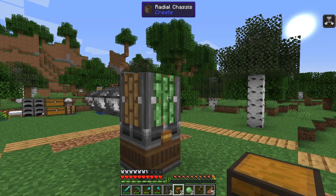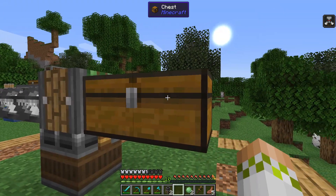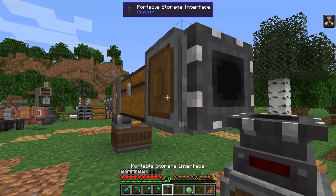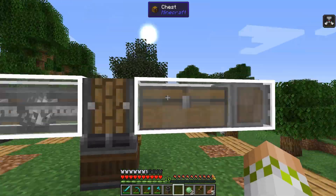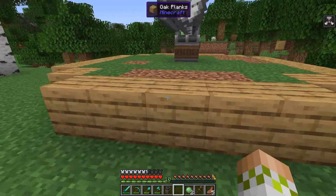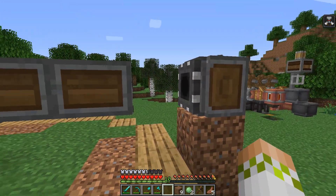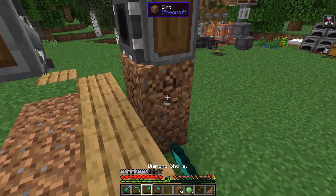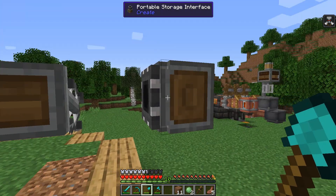We need to put down the onboard storage that will hold the kelp before it dumps it off — two chests is fine, we really only need one, but we're having two to extend this side by two blocks to put down our portable storage interface set to three. As it rotates, this will cut them down, store them, and deposit right over here. We need to build up to get our second portable storage interface on the appropriate level.